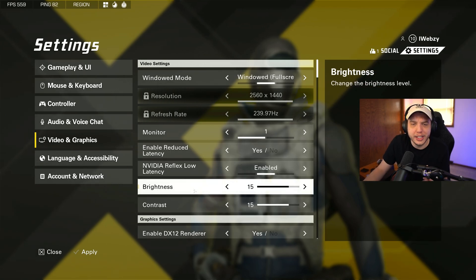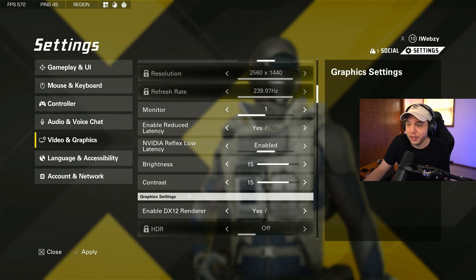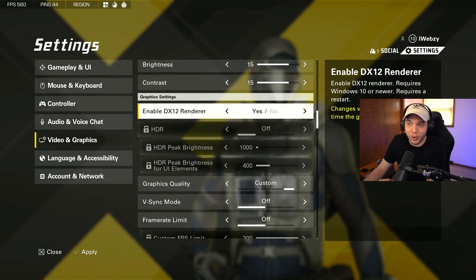Your brightness and contrast are really going to depend on your monitor. I found that 15 and 15 for both look great. Then DX12 renderer — I have this set to yes. This is set to no by default, meaning you're playing on DirectX 11. When this was set to no, my game was a stuttery mess, and changing this to yes and restarting my game fixed the stuttering. So if you are having a lot of stuttering issues, try turning this on and restarting your game.